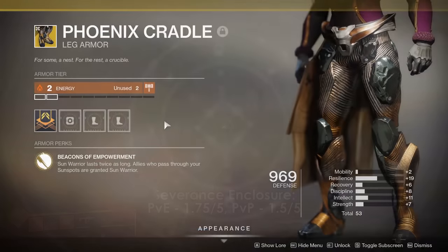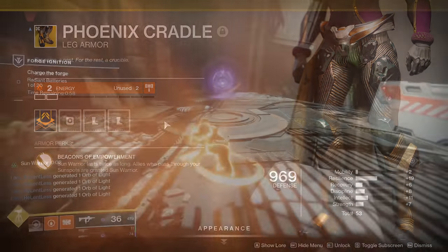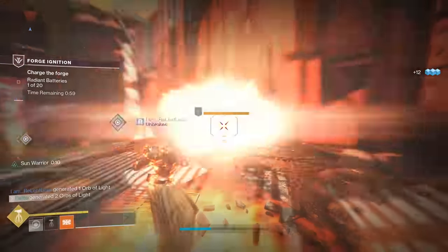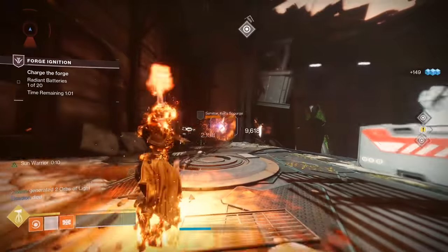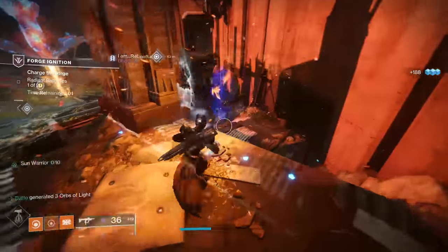Next up we have Shadowkeep's Phoenix Cradle, solely utilized in Bottom Tree Sunbreaker. Sun Warrior lasts twice as long and allies are also given Sun Warrior. This is a really good exotic for this tree — almost unbelievably so. Bottom Tree's biggest problem is that in Destiny right now, everything dies so fast that you don't really get to utilize the sunspots a lot.